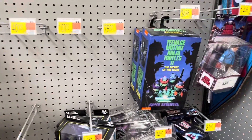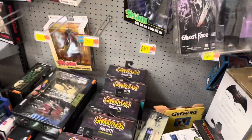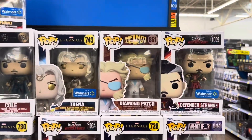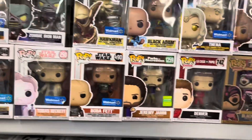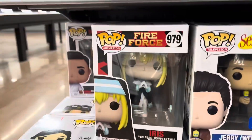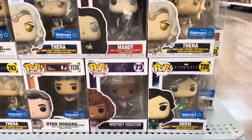Not much in the way of NECA — kind of bare over here. Got the Splinter and Shredder two-packs, a few of those — that's about it. Some more Pops on the end cap — there's Defender Strange, a couple of Miles Davis Pops up there. There's Iris from Fire Force — not familiar with that. There's Whitney Houston down here.